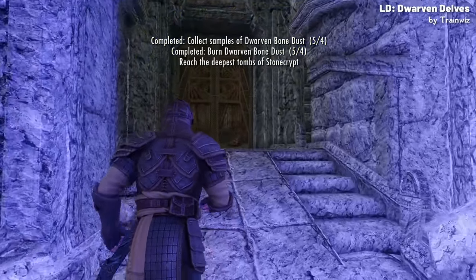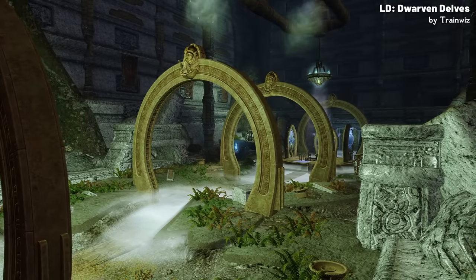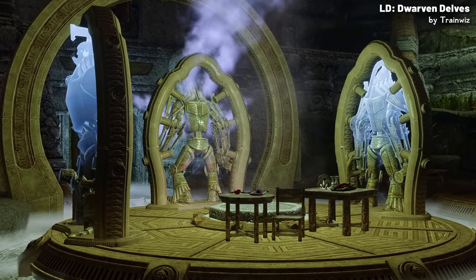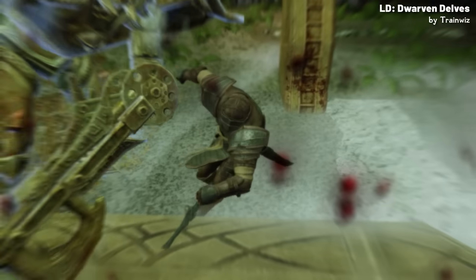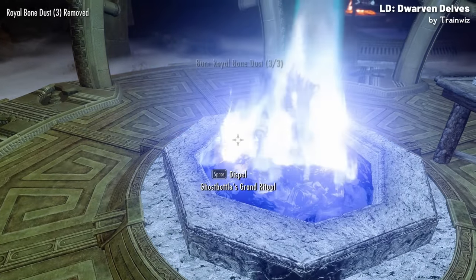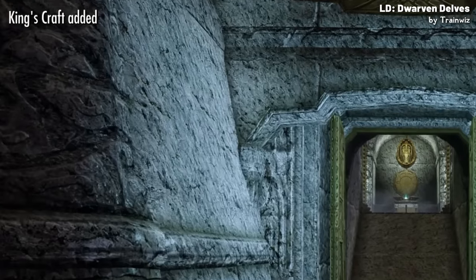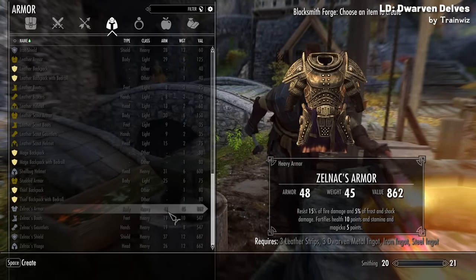Once you've burnt the Bone Dust, the barrier will open up into the Stone Crypts, the second dungeon. Stone Crypts is an extremely small but unique looking dungeon, with a major boss fight being 3 extremely tough Dwarven Automatons called the King Centurions. It actually took me a couple tries to beat them. Once you have, you can find Royal Bone Dust on their corpses, which you can burn to gain the ultimate reward: the King's Craft ability, which allows you to craft the armour of the King's Guard with unique enchantments.